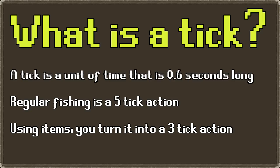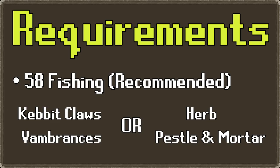In terms of requirements for three-tick fishing, there really aren't any besides items. You can either use kebab claws and vambraces — usually leather — or you can use herbs and a pestle and mortar. On the next slide I'll show exactly what herbs you can use.